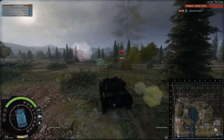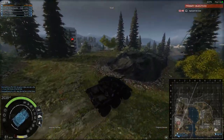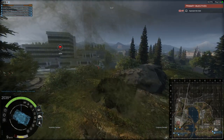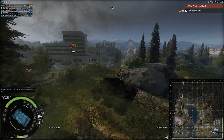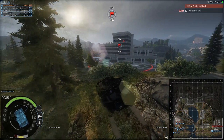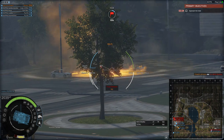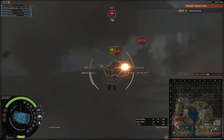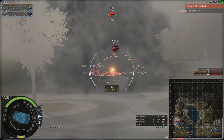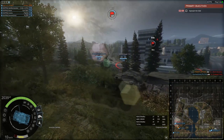Alright, here we go — we are on the first chapter of the special operations and I am driving the Sphinx. I like to go to that position first at the start of the battle to lay down some vision on the two line and check if the bots are coming from there. I find nothing, so they're obviously coming from the zero line, and here we go — they're coming from the zero line so I relocate and start laying down fire.